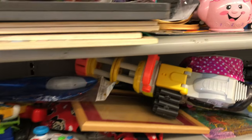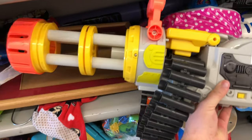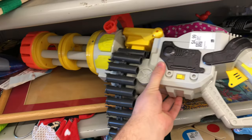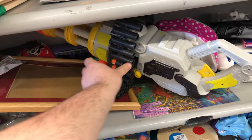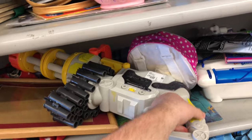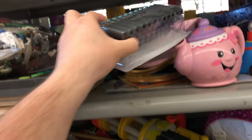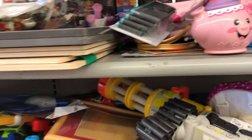Moving down here, we got a belt blaster — similar to a Vulcan. You never really find the chain for this type of thing, so yeah, $5 complete — that's a pretty nice find. I think I'm going to leave this behind though; somebody else would probably enjoy it more. And right above it, we got a whole set of X-Shot darts for $3.50. So we'll just leave both of those behind.